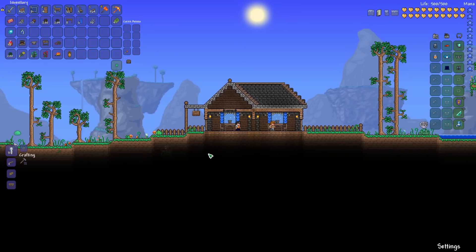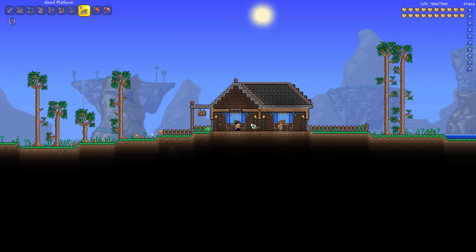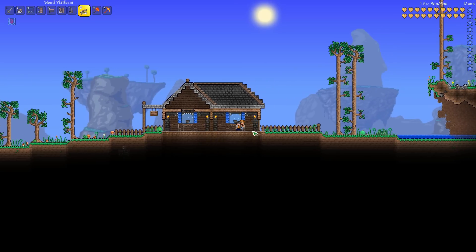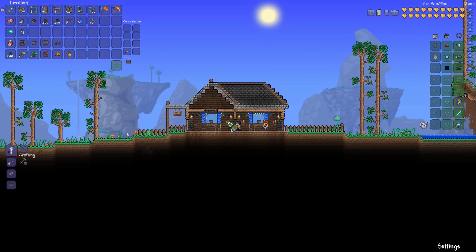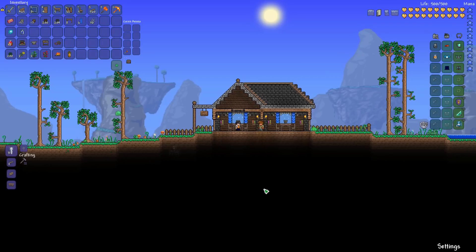Now, some clay pots. Clay is also really easy to get early on — all you need is a furnace to make the clay pots. I mentioned getting some books at your dungeon entrance — throw up some platforms and then toss some books on those platforms. It's a nice detail. Already, we're not finished yet, but getting close.